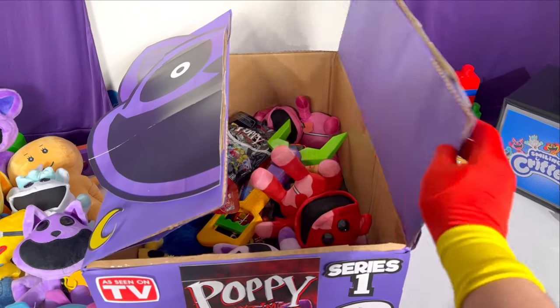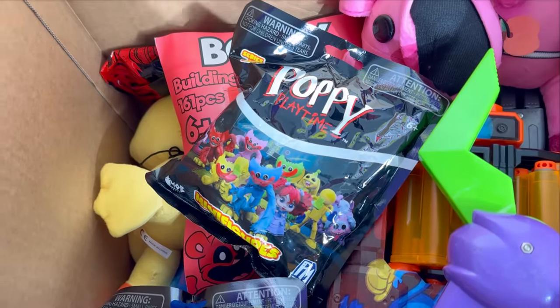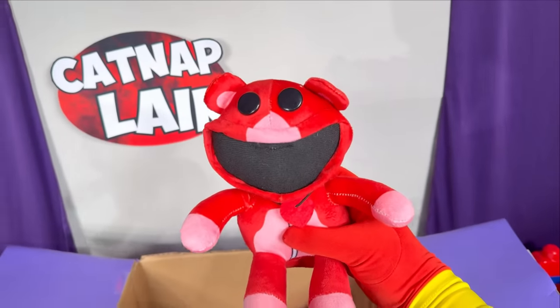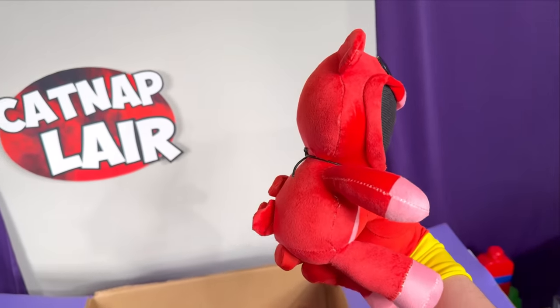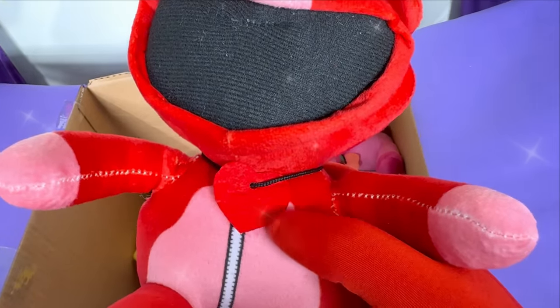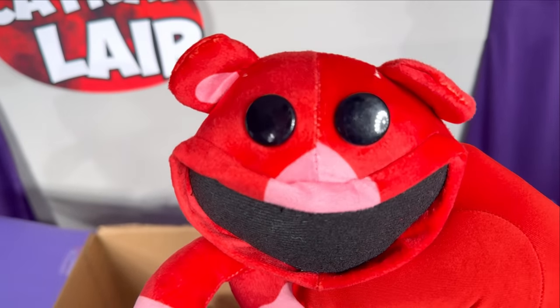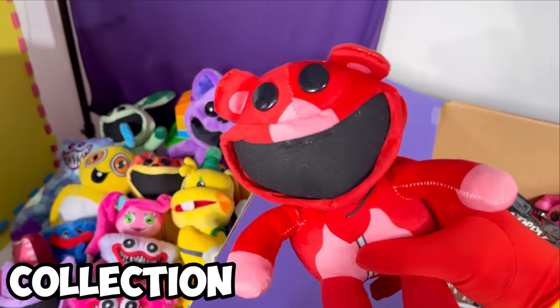Let's see what else is in this catnap mystery box! There are two more minifigure packs! Let's open up one of these after we look at this Bobby Bear Hug plush! Admittedly, this is a really derpy Bobby Bear Hug! But I still love the colors on this thing! It's so colorful! Look at this little heart charm — I love the Smiling Critters' charms! And those big button eyes! What an amazing Smiling Critter to add to the collection!